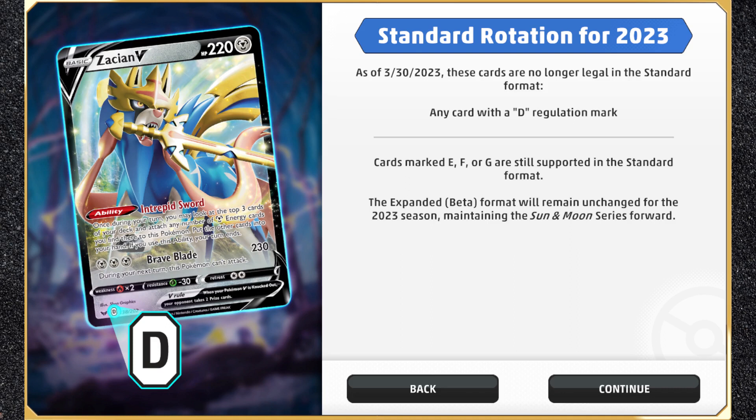Expanded Rotation also hit Live this week, removing all D-block cards from Standard. Something noteworthy is what they say about Expanded — depending on how you interpret the statement, it could mean that Black and White and X and Y cards won't be added to TCG Live this year. Ultimately the statement is a little ambiguous, but the bottom line is, if you're coming over from PTCGO and hoping to play Expanded in Live, you're in for a big disappointment.